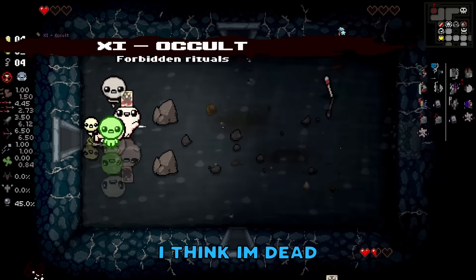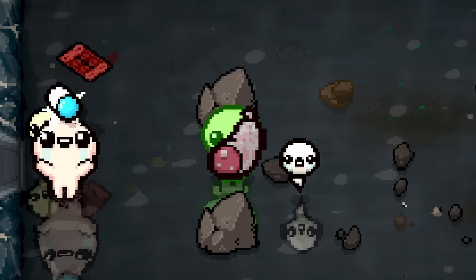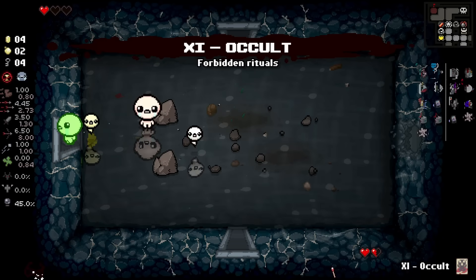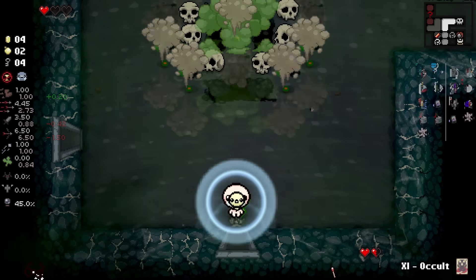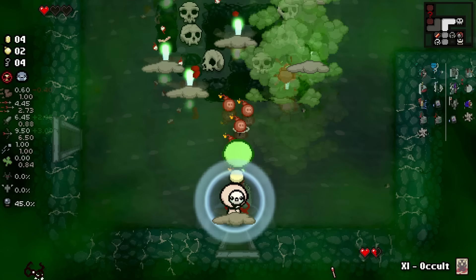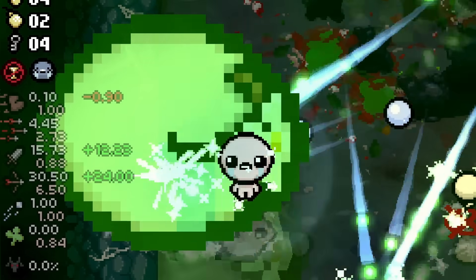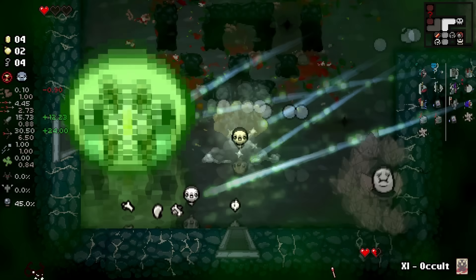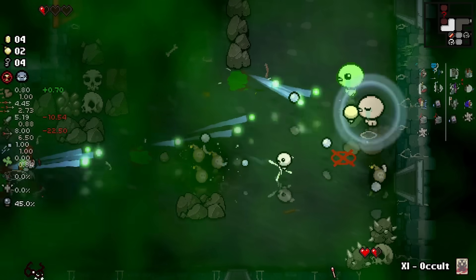I think I'm dead — I got it, no I'm not dead. I want what Isaac's having. Okay, fuck this room — it's cursed. That's a cursed room. I know it's not a cursed room on the map but that room is cursed. Why does my head grow? I'm learning forbidden knowledge. This is a one in a million room spawn.